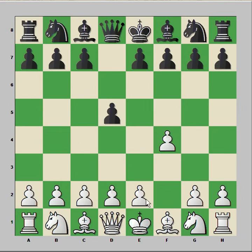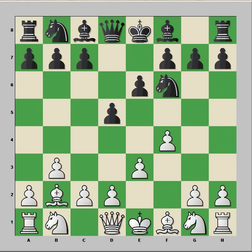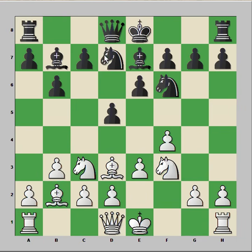The opening moves continued: d5, e3, Nf6, b3, a6, Bb2, Be7, Bd3. Both bishops are aiming at black's kingside. b6, Nc3, Bb7, Nf3, Nbd7. Last castle at kingside.